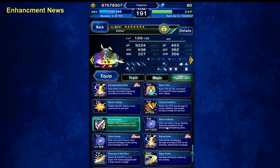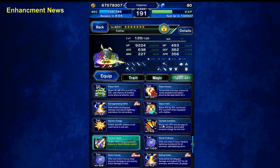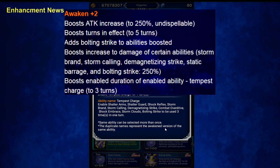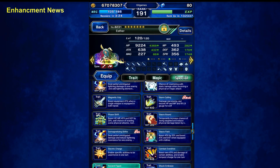Next skill: Combat Overdrive. This is the skill where her cooldown skill doesn't boost her attacks — you gotta use her regular skill. Boost attack to 250%, non-dispellable, and boost her for 5 turns — that's pretty good. Ultimate Strike abilities are boosted, and it boosts the modifiers for certain skills by 2.5 times, which is kind of sad really. It also enables Temp Discharge for 3 turns.